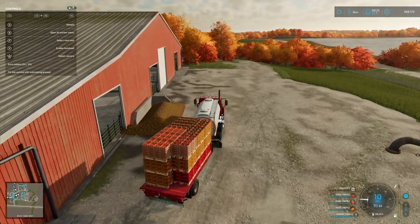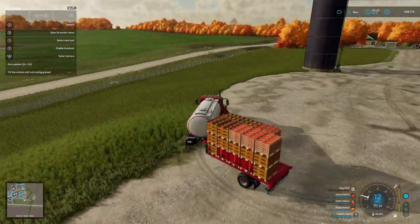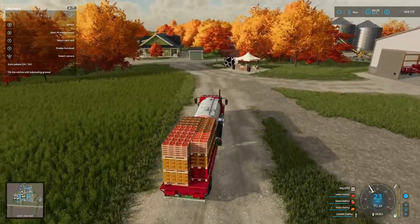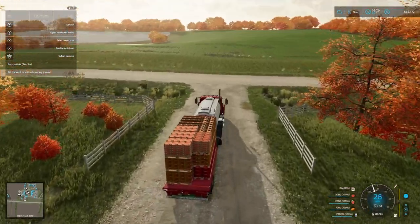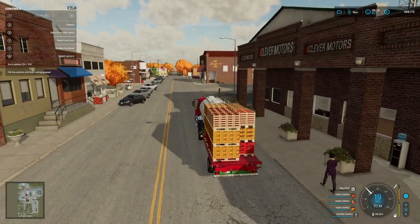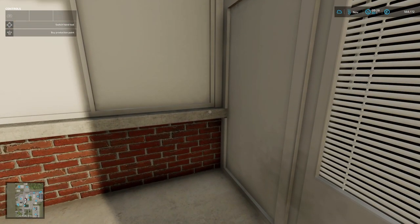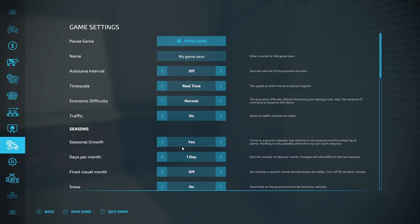We're heading into town now and the first thing we're going to do when we get into town is buy the bakery. We've got enough money — we have made some of our routine deliveries already this morning. I collected the wool and delivered it to the clothing factory, delivered the clothing into the store for sale in April or May, and we've done the juices as well. We'll just park off here quickly and go buy the bakery — 60,000, cheap at the price I think. Right, there we go, we have it.